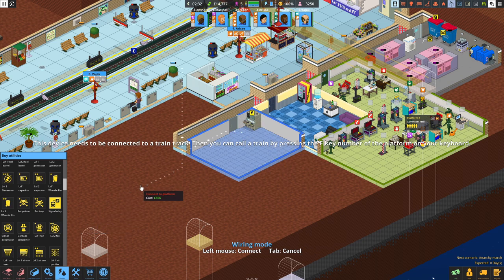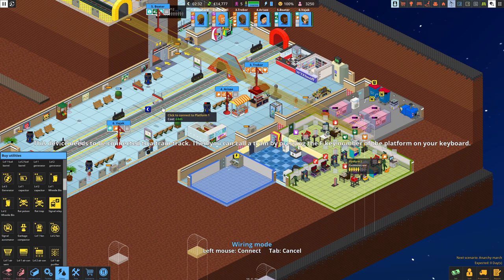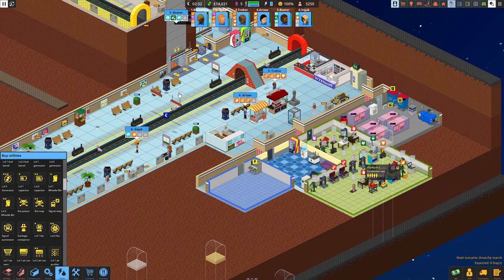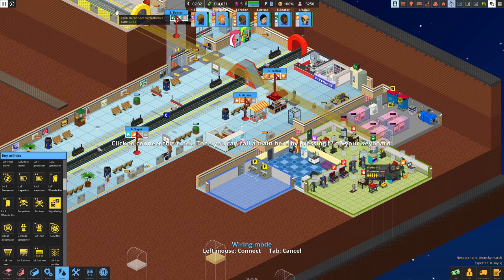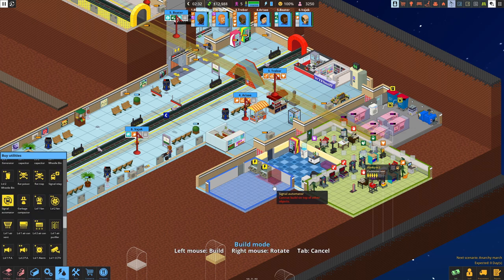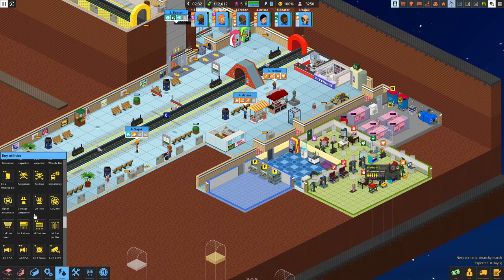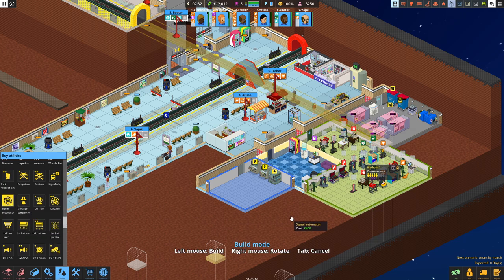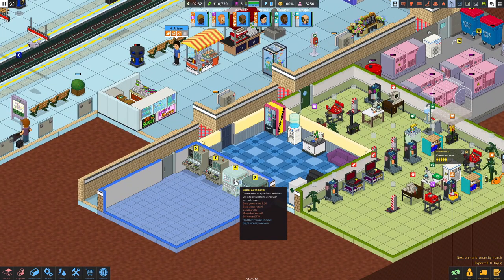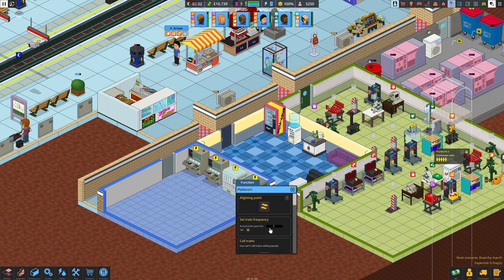Signal relay - it's per platform. So we put one in there - F1 to call P1. Excellent. We'll need another one in here - that's P2, F2 to call platform 2. Love it. Then we've got the automator - do we need one for each platform? Yes we do. One there - we may need some more power at this rate - and then another automator next to that connected to P2. So what do we do with these - arrival minutes past the hour.